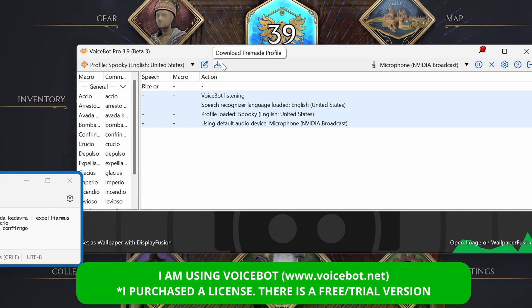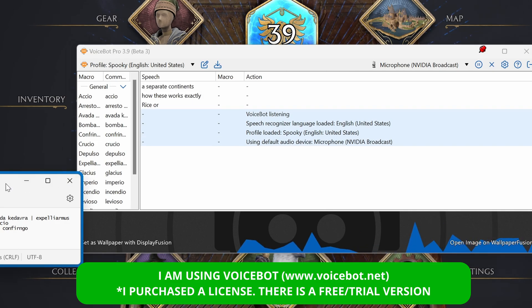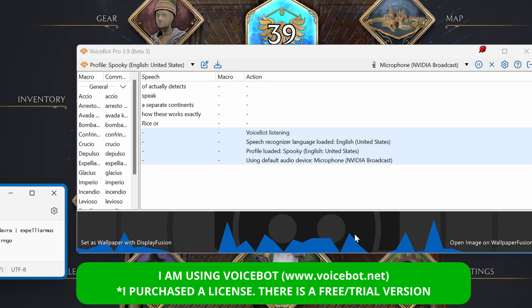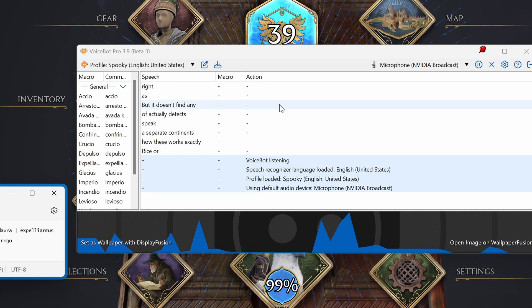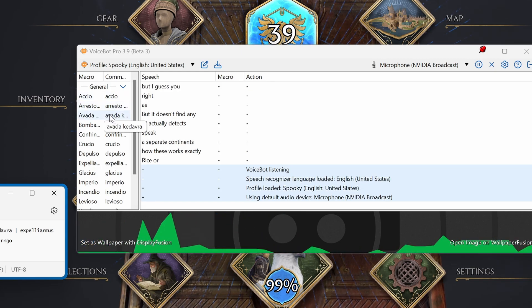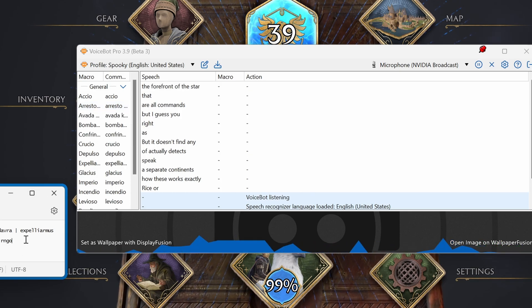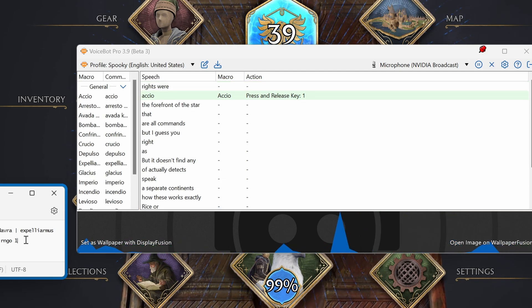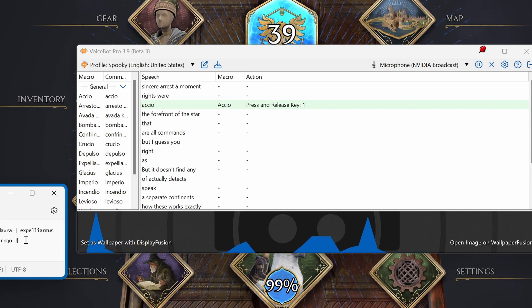Alright, so how does this work exactly? Basically right now you can see that when I speak, VoiceBot actually detects my voice, but it doesn't find any matching actions. But you can see that I already have several commands that the software does understand. So if I say Accio, it registers one. If I say Arresto Momentum, it writes three.